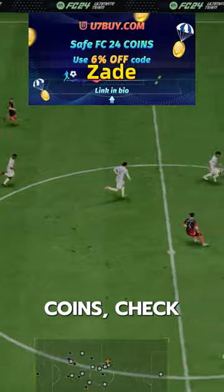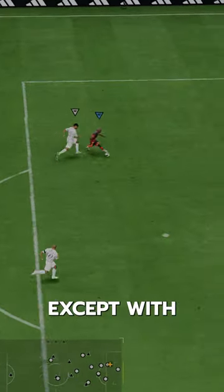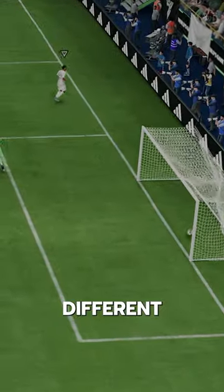If you need FC24 coins, check U7 by CodeZade for 6% off. This guy is like the Serie A Aubameyang except with three star skills and some different play styles.